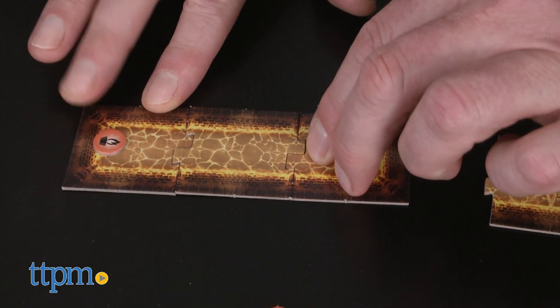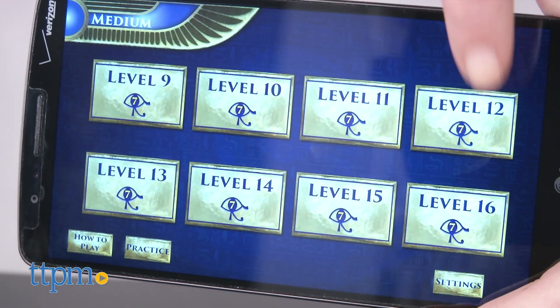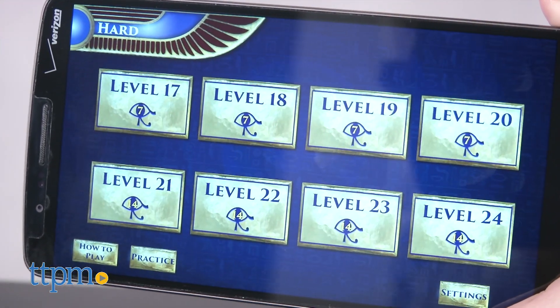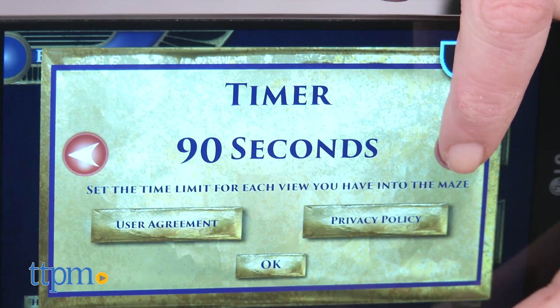There's a check answer button in the app to see the path the maze takes. There are 24 mazes within the app divided into three difficulty levels of easy, medium, and hard. While you can change the time limit for how long each player can look at the maze, each maze has a limit to how many times it can be viewed during a game.